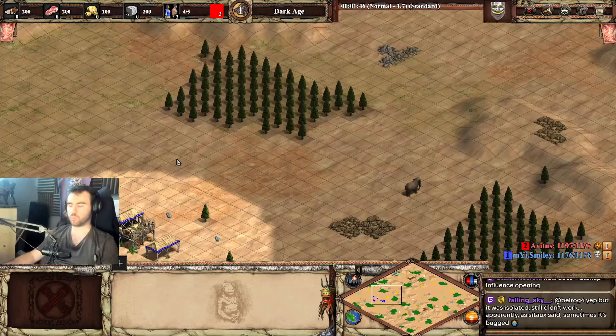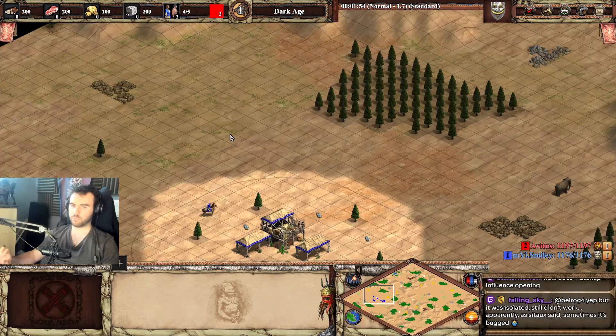So your opponent's map should be almost the same as yours. Usually maps are pretty fair — Arabia or tournament maps in general are pretty fair. So if there is something you don't want to face, your opponent will not want to face it either. And if there is something you are fine facing, you should not do it to your opponent.